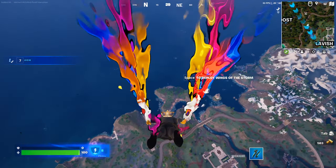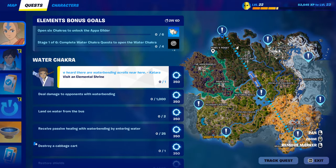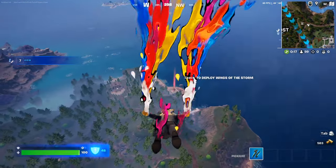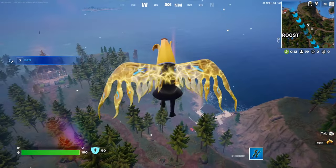Hey, what's going on guys, welcome back to another video. Today we have a brand new quest: visit an elemental shrine. As you can see we have a bunch of locations, but I just dropped in game and noticed that only one of them is actually active — the fire one. So you might actually need to visit the one that's active.